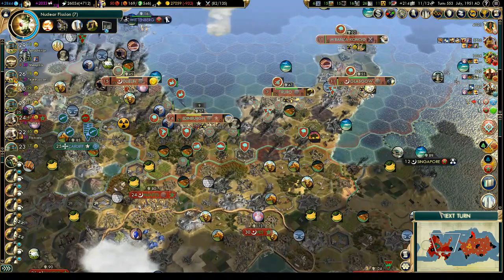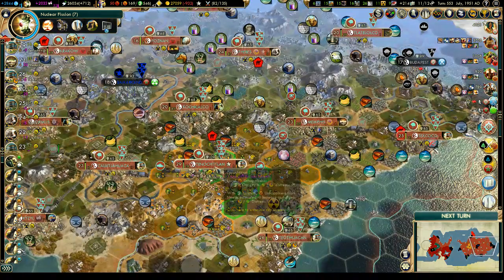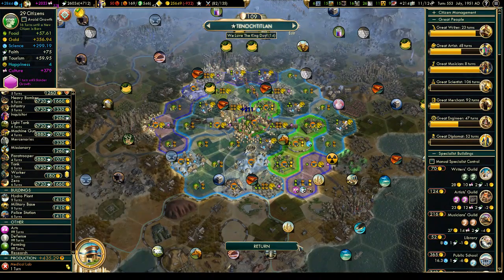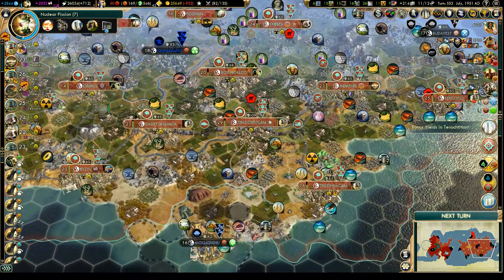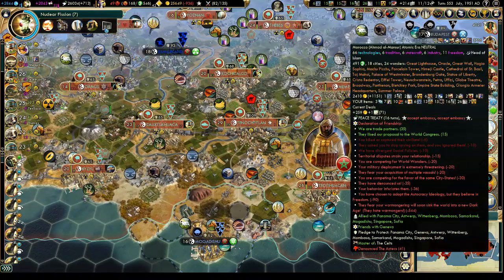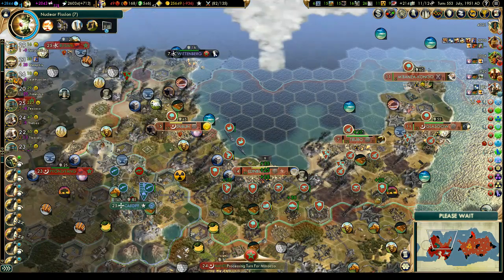Hello everyone, welcome back to Let's Play Civilization V with Vox Populi. We're playing as the Aztecs, and as we start this turn, we've just got 15 turns of truce with Morocco over there. So we're going to have to wait 15 turns before we can do anything more interesting in the meantime.